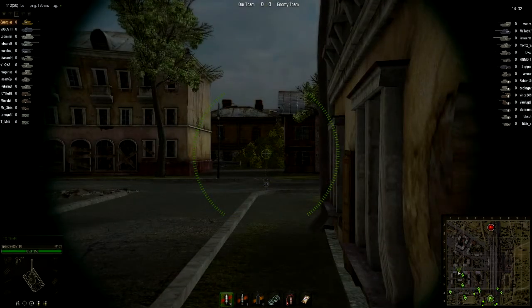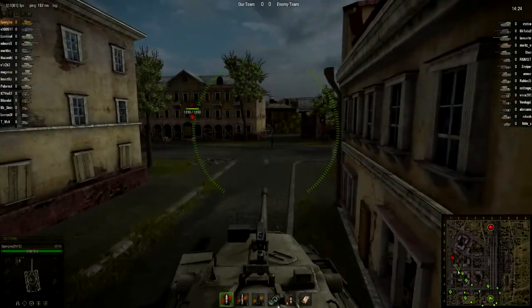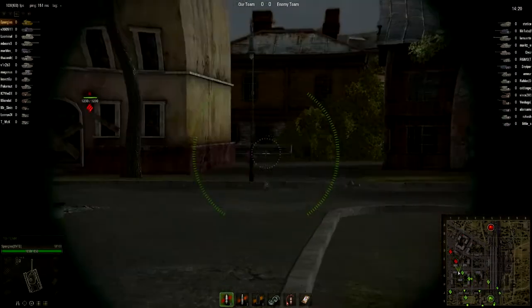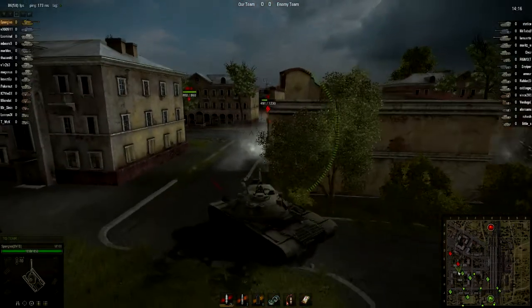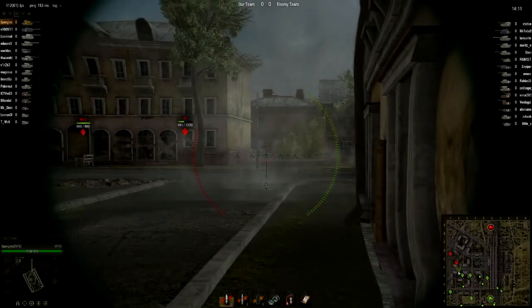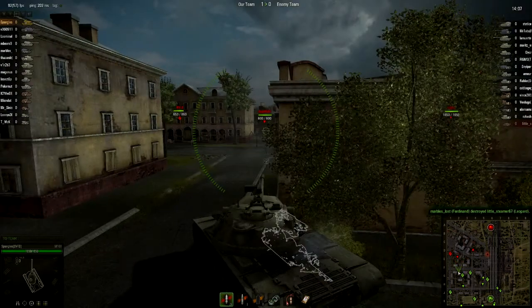Right off the bat you can see going city — kind of standard strategy for the heavies. Field not seeing a lot of action, the enemy team doing the same thing with that IS. Thinking a city push is probably a good idea. Not really seeing any of their heavy armor, so you start wondering where the rest of their team is, but it's early on enough that, yeah, they're still getting into the city. Still a lot of low tier stuff.